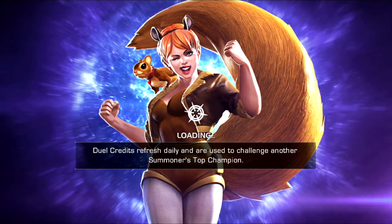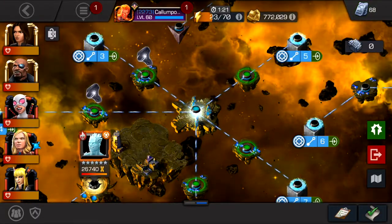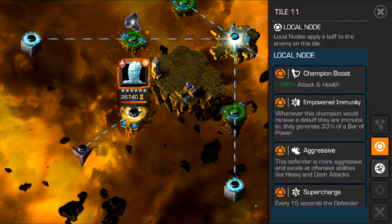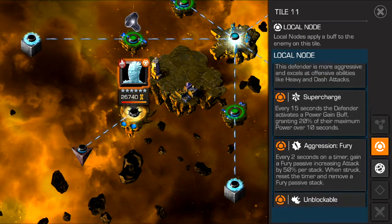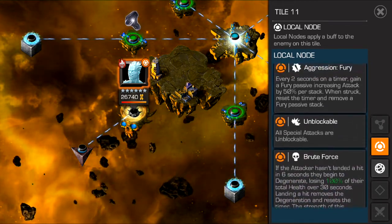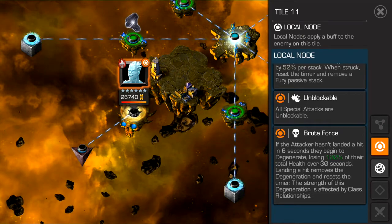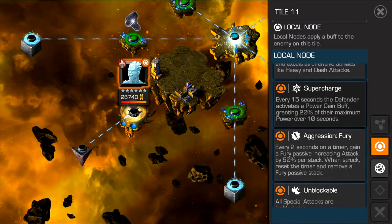Who's the next boss? Really - Iceman? Whenever this champion receives a debuff, they become more aggressive. So Gwenpool is out of the question. The node also gives a charge every 15 seconds via a power gain. Magic is looking more and more like the solution here. All special attacks are unblockable - Brute Force! At least if they're more aggressive it should be easier to parry and go in.